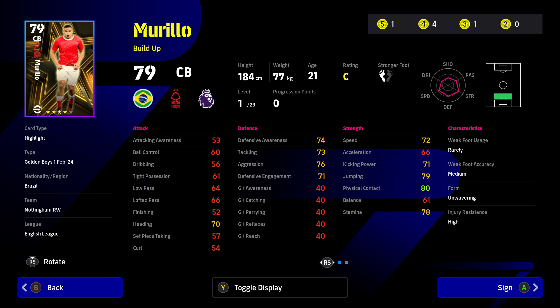Morello is a build-up defender center back, 79 rated. He's got good defensive awareness and tackling, but his defensive engagement is a little low, as is his acceleration — so he's probably a defender I can't really recommend in the four-star contract pack.